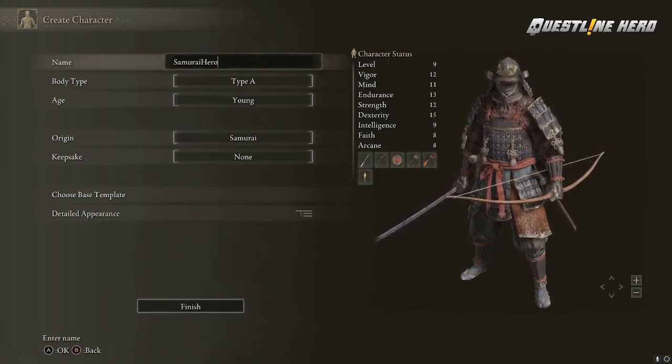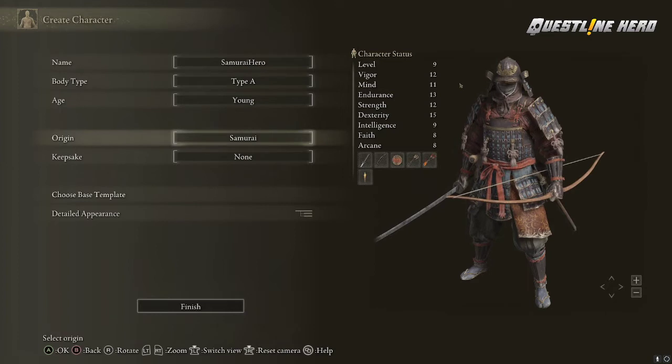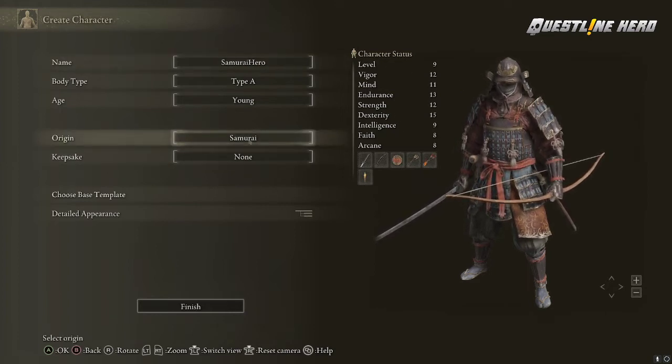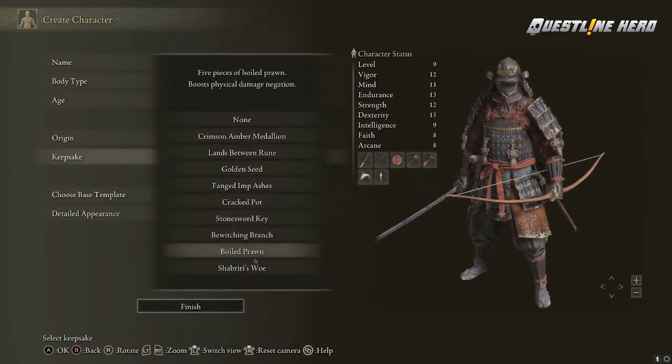We're back, just going to be talking quickly about your keepsake options here in the character selection screen. I'm making myself a new character — it's going to be a samurai. I'm going to pick a keepsake. I've learned a bit about these, chosen a few and gone out and done what they need, so I have a pretty good idea.